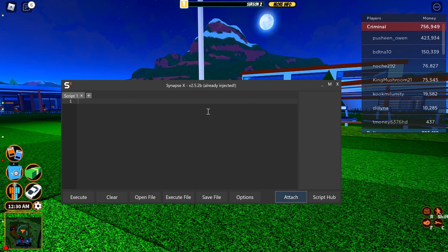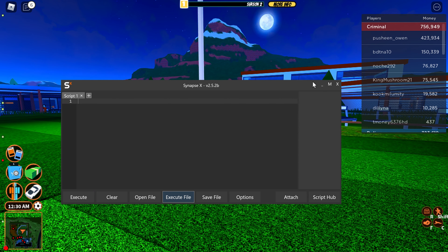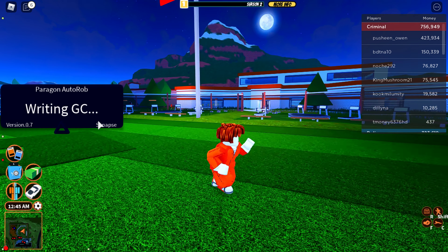I'll open Synapse — already injected. Then I had to download it. I'll put this in a Pastebin, and then it should pull up writing GC.